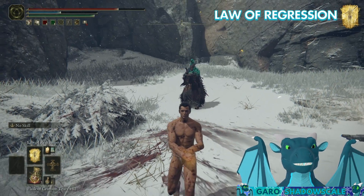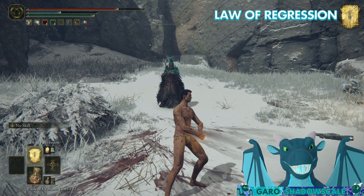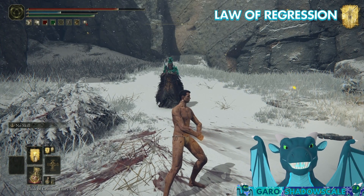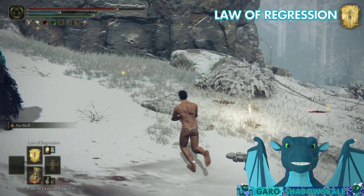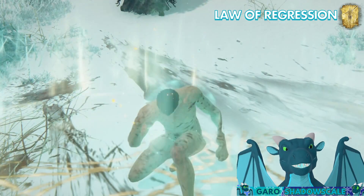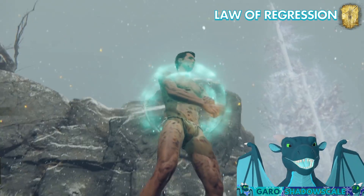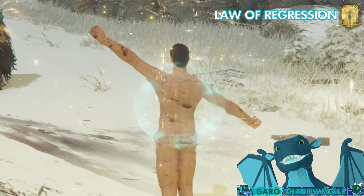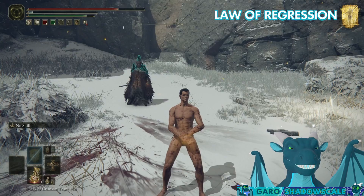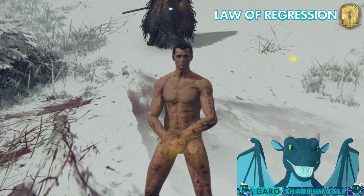Do be aware though that Law of Regression doesn't just remove buffs from enemies. For example, if an enemy is buffing themselves with Barrier of Gold or Black Flames Protection — some kind of spell that makes it harder for you to deal significant damage — you can cast Law of Regression and completely wipe those buffs. But it also removes them from allies. I buffed myself with Barrier of Gold here and you can see the greenish-blue aura around me. If I cast Law of Regression, I no longer have the buff. So do keep that in mind.